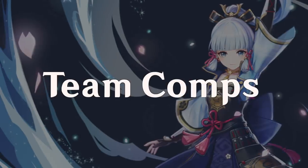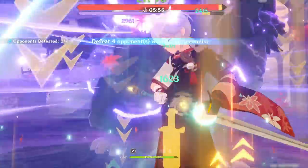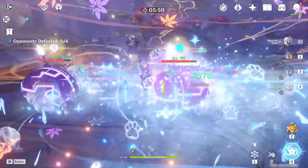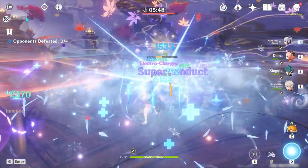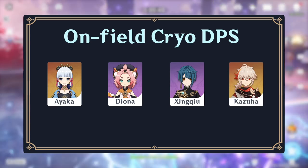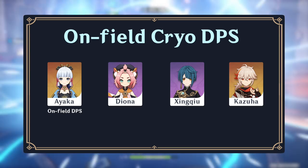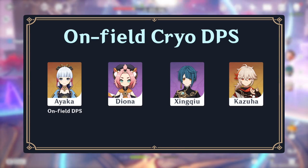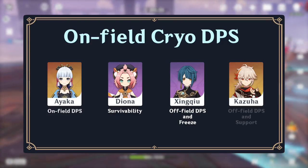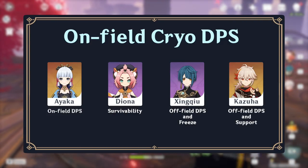Now that you know how to build Ayaka, let's talk about some teams. Ayaka's on-field DPS teams focus on maximizing freeze uptime, battering Ayaka, and using her burst as frequently as possible. An example composition is Ayaka, Diona, Xingqiu, and Kazuha. Ayaka obtains various buffs from Diona and Kazuha, while Xingqiu applies hydro to enable freeze. Diona provides shields and heals, Xingqiu can dish out off-field DPS and provide damage resistance, and Kazuha swirls cryo to maintain his elemental damage boost, shred cryo resistance, and deal off-field damage.